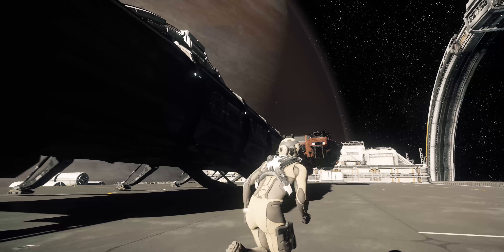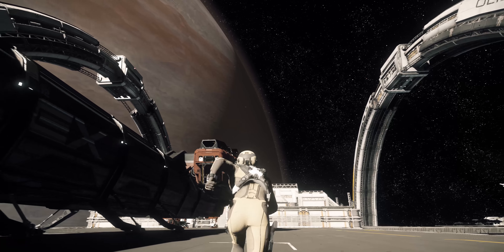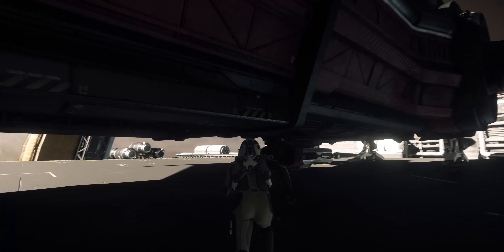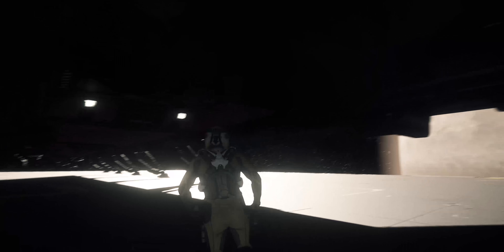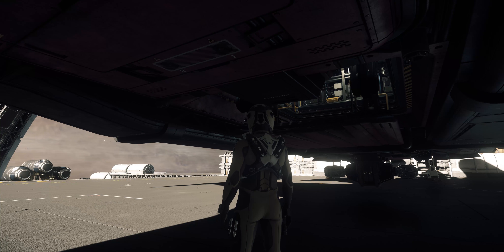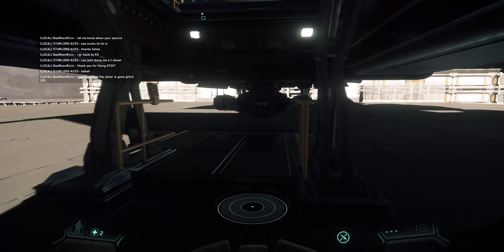Here you can see the actual cockpit flight deck area. This whole section can actually detach and become its own ship, although that functionality is not in game yet. The entrance to the ship is under here — a little platform drops down. I'll get back into first person mode to make it a little easier to move around.